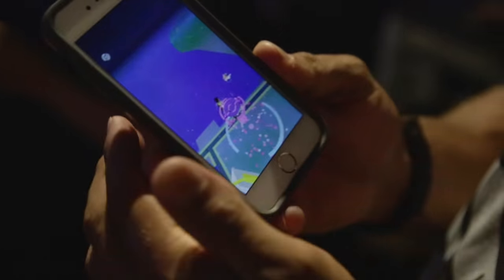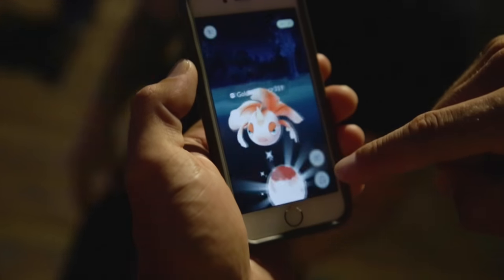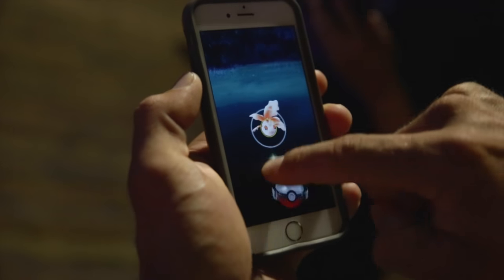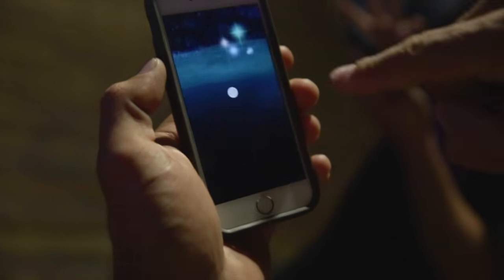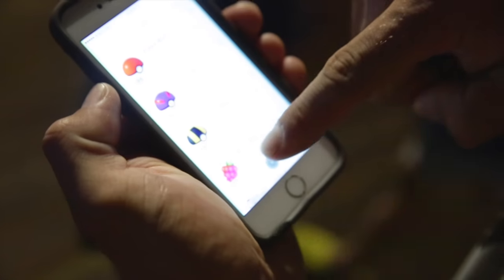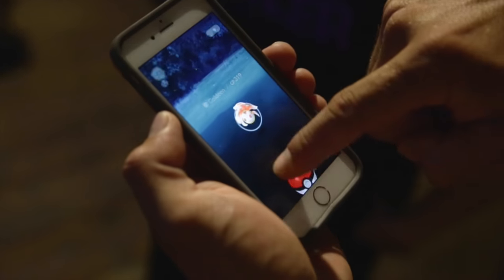There's another Goldeen. Another thing you can do to get extra experience points is hold the ball, spin it in a circle, then put spin on it and throw it — that puts a curve on it. If you do curve throws, you get extra experience as well. And if they jump out of the ball, you can feed them a berry, which gives you better chances of catching them.